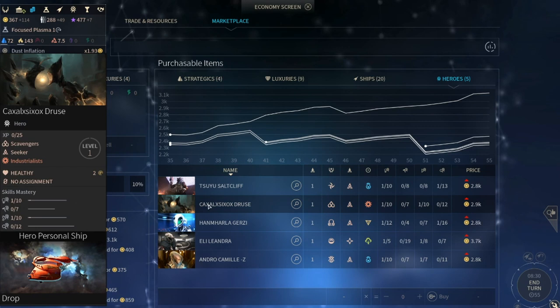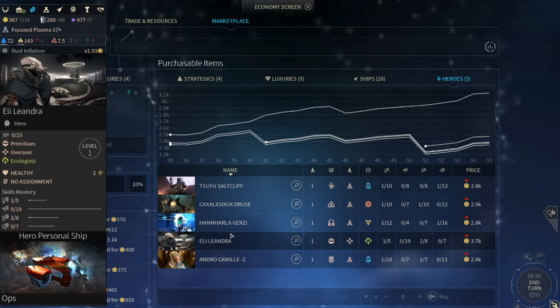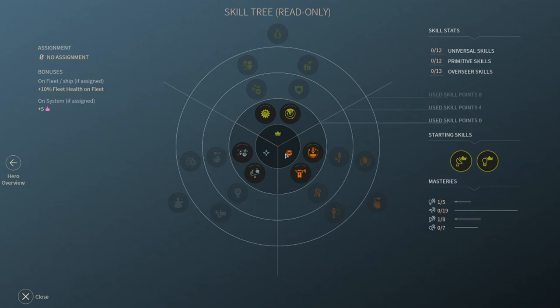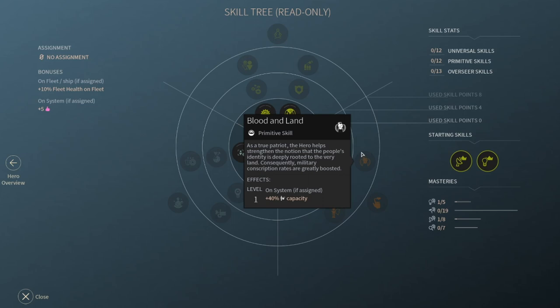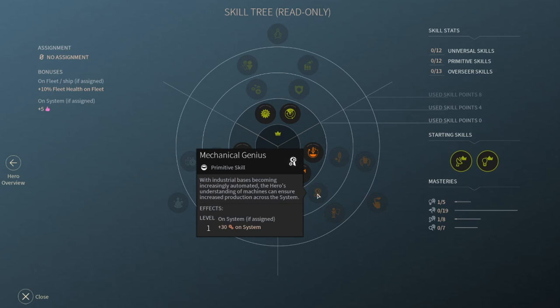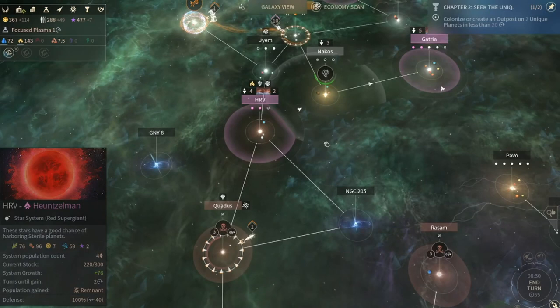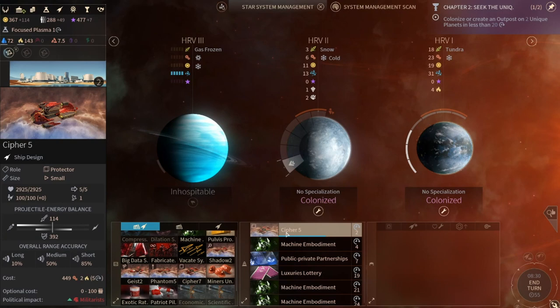We do have the marketplace now for heroes - yeah, heroes are so expensive, but they can be very useful. Oh, that's someone new - I've never seen this guy before. Interesting. That's a lot of production - wow, that's a lot of production. You'd be an amazing governor - like a really good governor. Oh, you're building a cypher, aren't you. We kind of need some more military ships.